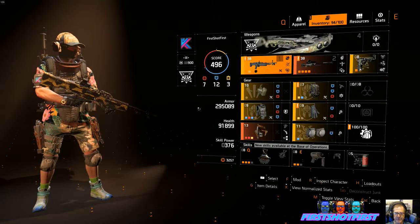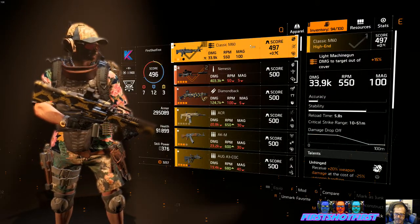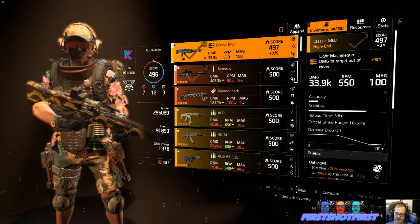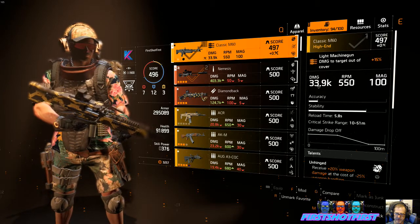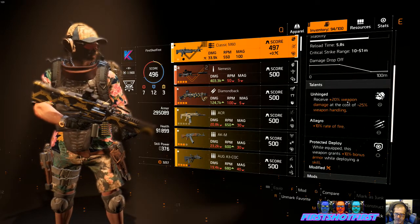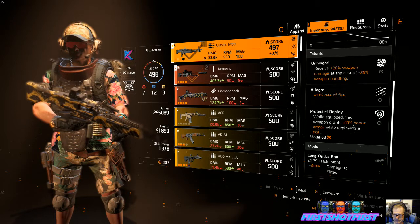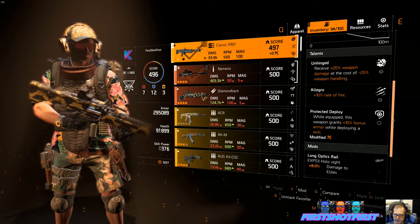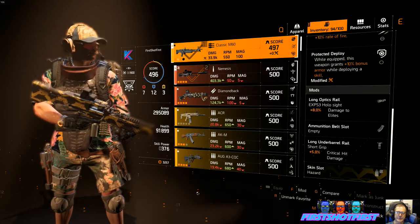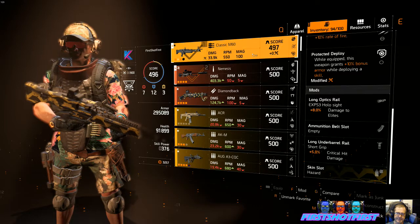I got 12 blue, 7 reds. I'm using the classic M60, so high damage — depending on which holster or knee pads I use, this is either roughly 34k or 35k. Unhinged gives you that extra 20%, Allegro 10% rate of fire, and we get 10% bonus armor while deploying a skill.